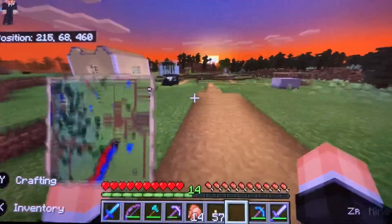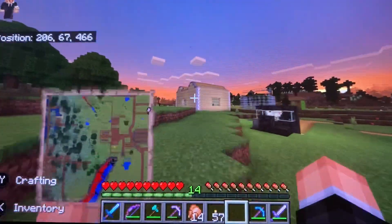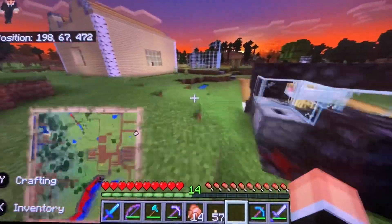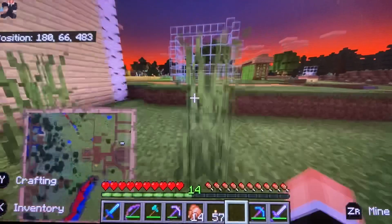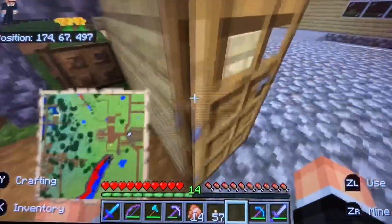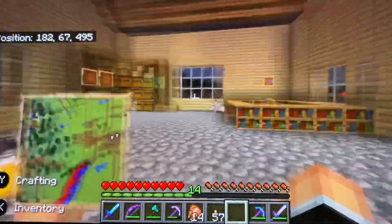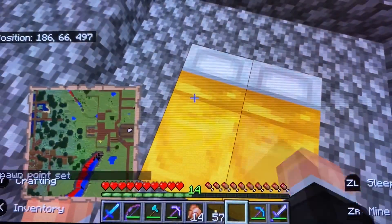Oh, sunset. The villager prison — that's gonna take some time. First we're gonna make a villager breeder, and I want to get a farmer so the process can be automatic. So I think we should do something easy today, like maybe farm for skeleton skulls or build a zombie XP farm.